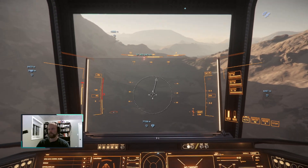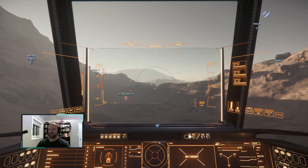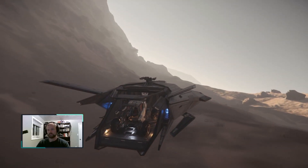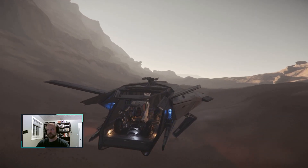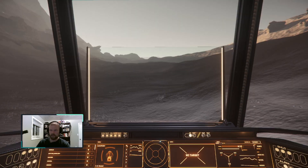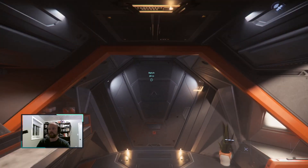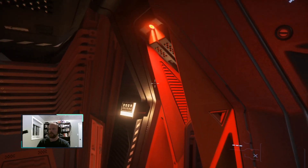There's some minerals. One of the nice things about the Nomad is that it is the absolute smallest vehicle that can hold the ROC — that ground vehicle I have on the back. Anything smaller than this and you just cannot hold that vehicle. The next size up vehicle that can hold the ROC is the Cutlass, I believe.